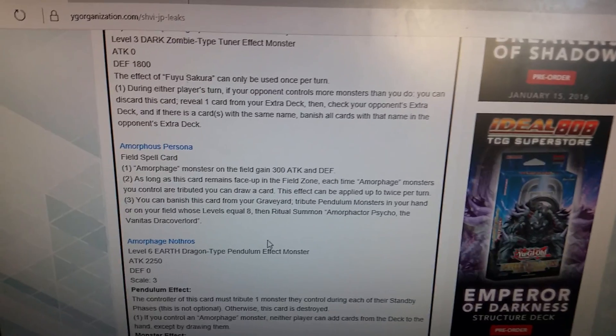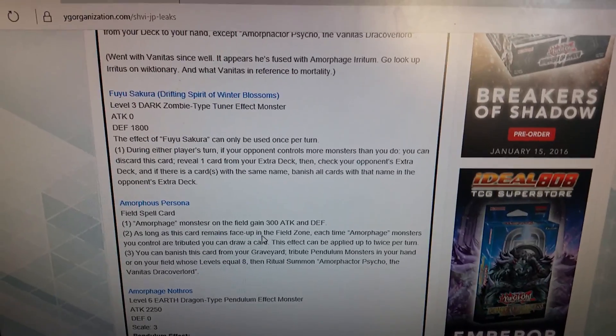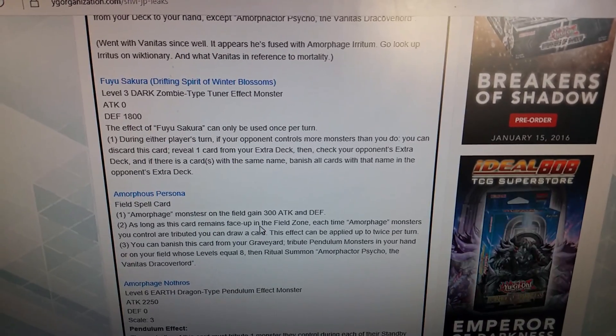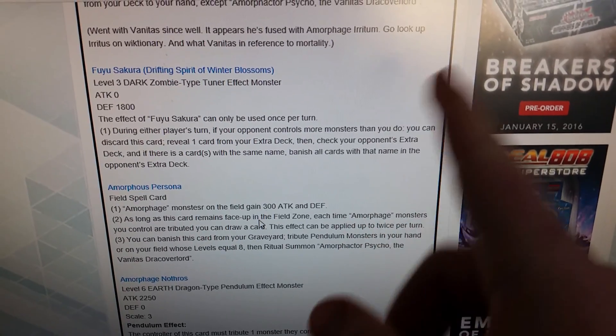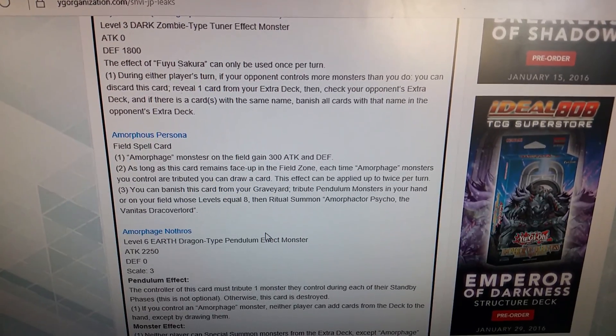So for example in a mirror match — like a Pepe vs Pepe scenario — you activate this, reveal Luster Pendulum, the opponent has to reveal theirs, and they all get banished. That would kind of suck.